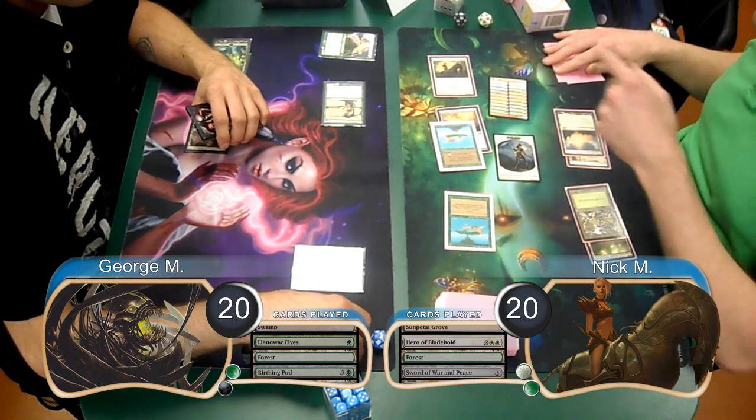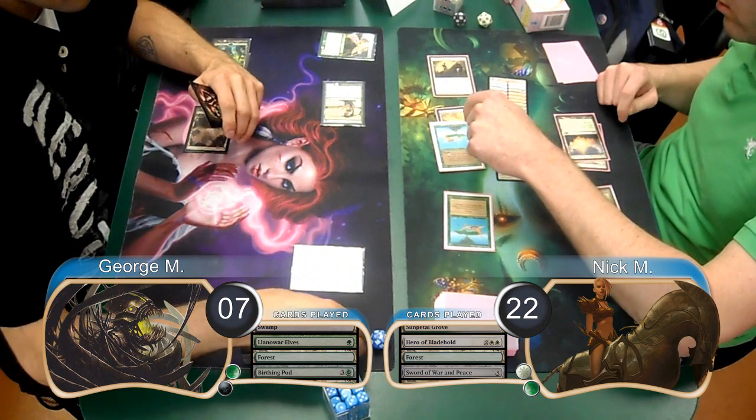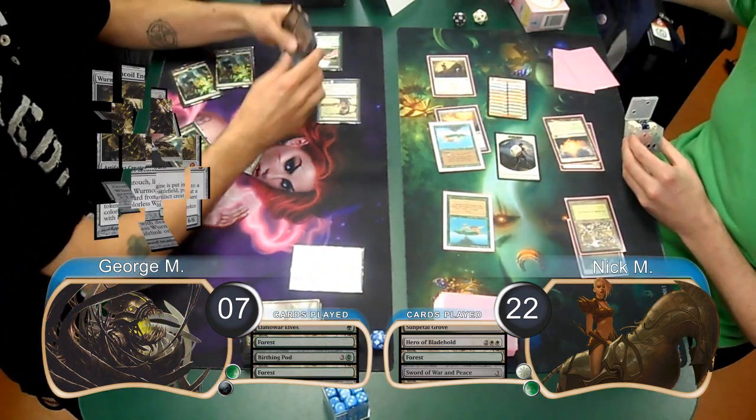George chose not to make any blocks, so took a total of 13 damage, going down to 7, and Nick gained 2, going up to 22. For George's next turn, he played a Wurm Coil Engine and passed.